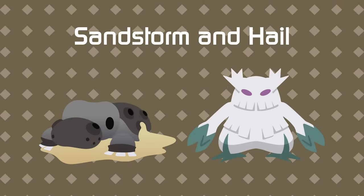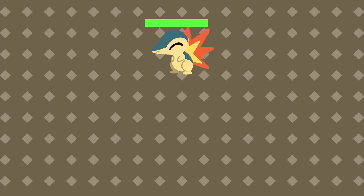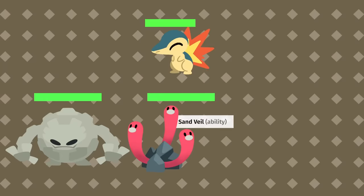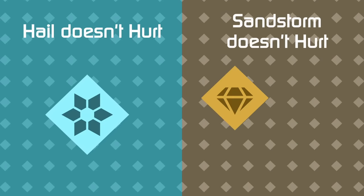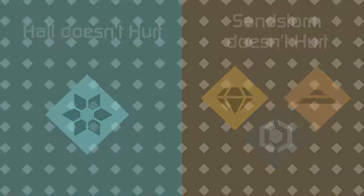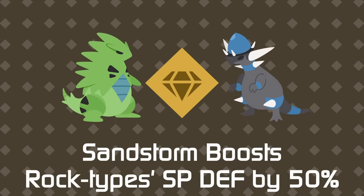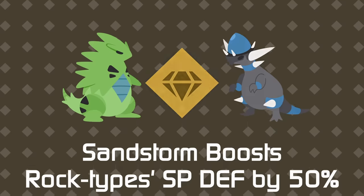The other pair of weathers is Sandstorm and Hail. They can both hurt everyone for 1/16th of their max HP at the end of each turn, except for certain types, abilities, and whoever holds Safety Goggles. Hail doesn't hurt Ice types, and Sandstorm doesn't hurt Rock, Ground, and Steel types. Since Generation 4, only Rock types get a 50% boost to their Special Defense in Sandstorm — a few more things to remember than the Sun and Rain interactions.